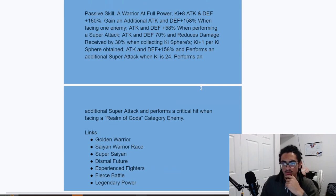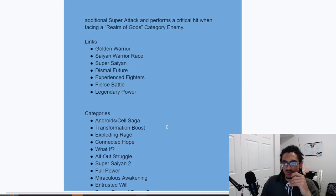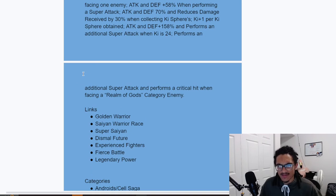He performs a guaranteed super and a guaranteed crit when facing a Realm of Gods category enemy. His categories are shown and he also has a couple of links that change — things you'd expect on a Super Saiyan 2 Gohan, like Super Saiyan, Saiyan Warrior Race, and Golden Warrior.